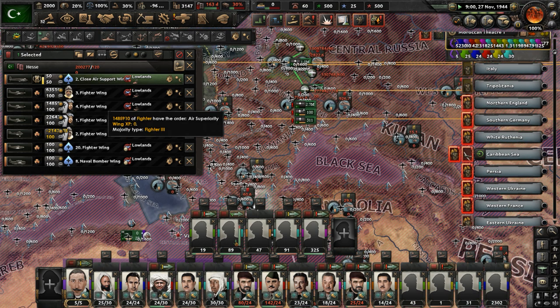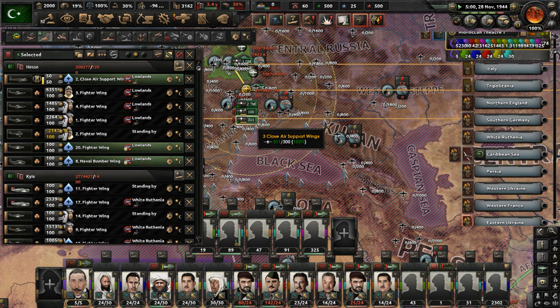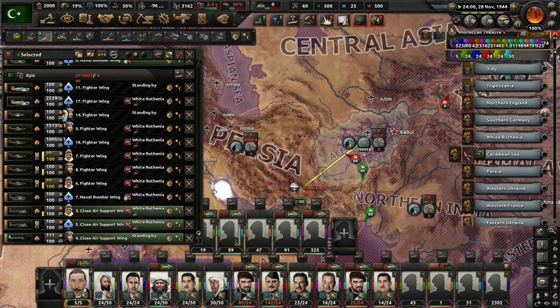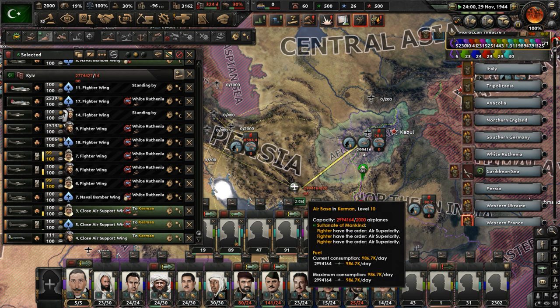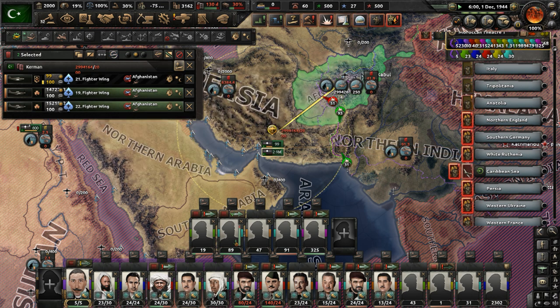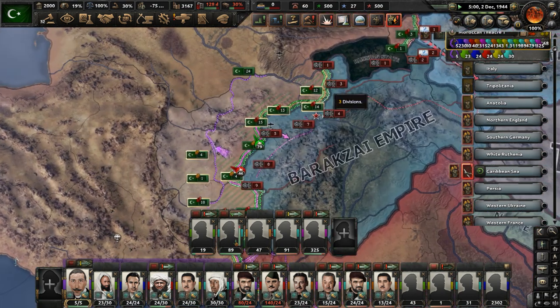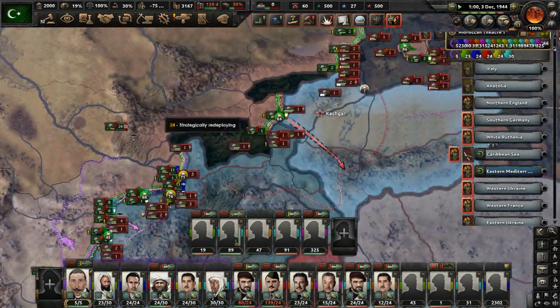Let's move these fighters out of the lowlands — get them gone. Move all these close air support wings and send them to Afghanistan. Hopefully they don't glitch out and feel the urge to have millions of planes in their groups for no reason. Let's just disband these crazy-sized fighter air wings. Why do they have to glitch out? It's amazing how large they are — like a million-some planes. It's absurd.